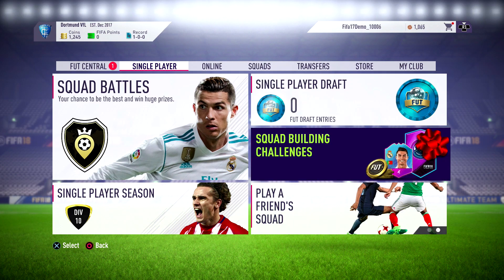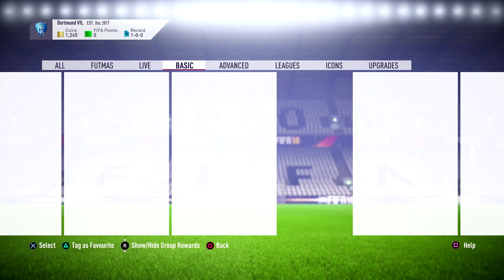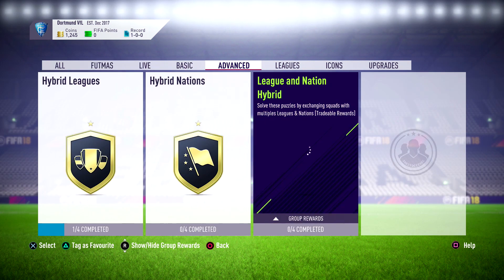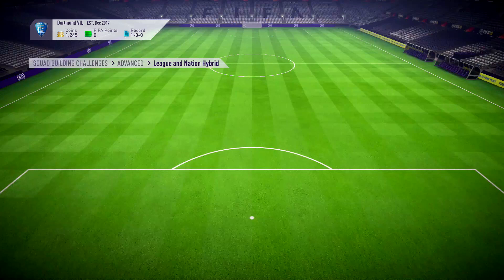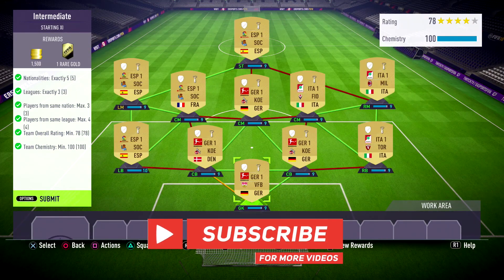In this video, I'm going to be showing you the cheapest way of completing the Intermedia SBC on FIFA 18. This will cost you 8,000 coins and I recommend you do it this way because this is a team full of gold players. If you find a team with silver or bronze players, I really don't recommend that because most of those players are going to be price fixed.